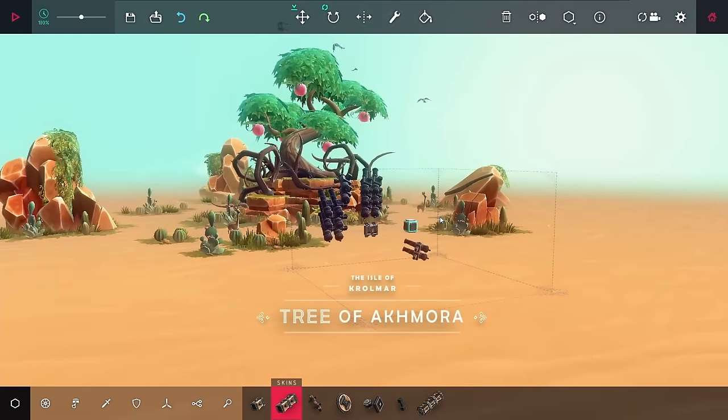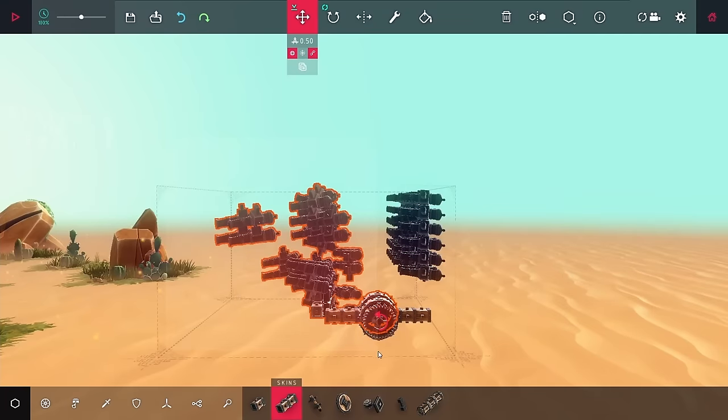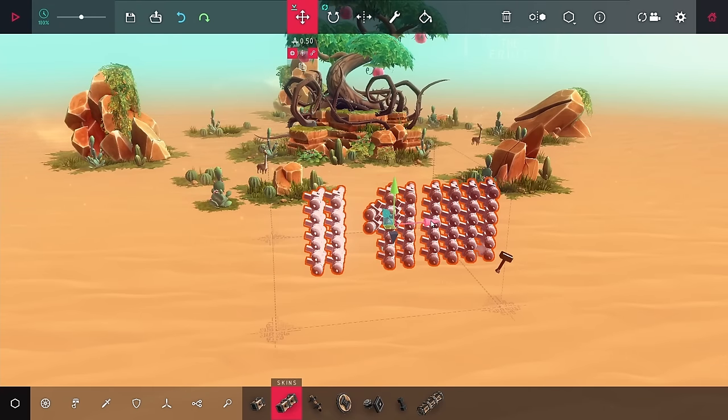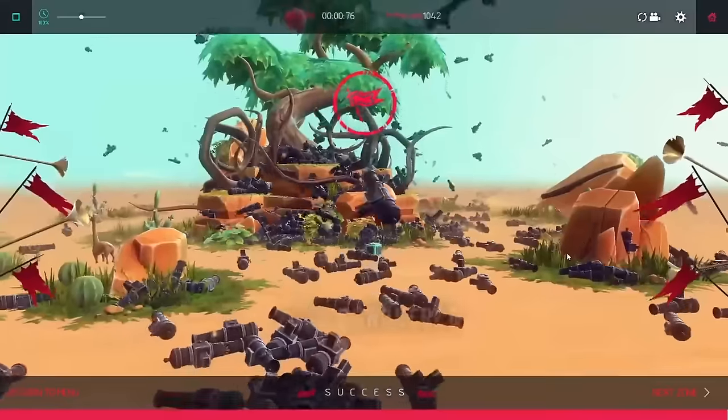I wanted to try the tree level, and at first things were looking okay. I just need to destroy enough of the fruit on here, and I was going to add in a bunch of cannons. I figured if I just stacked enough cannons, eventually they just explode out, and that causes them to hit the fruit and beat the level.